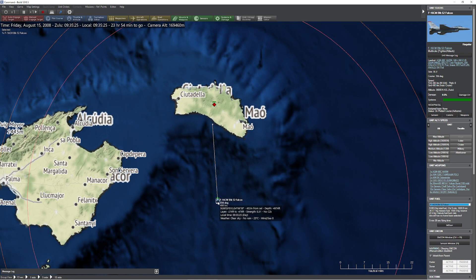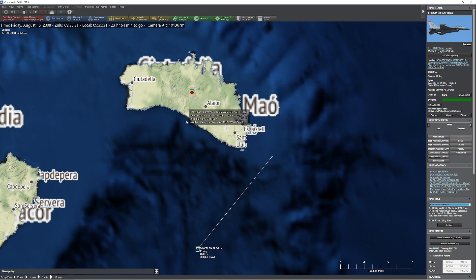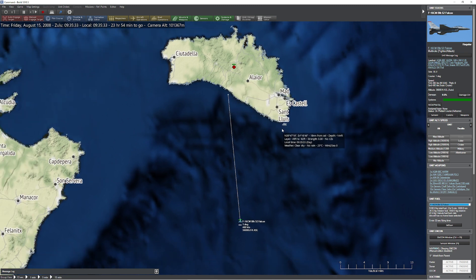I like how you can deselect units now. So like if I click here and click over here, you can deselect it — that's a nice touch. So we're coming in here, and at any moment we're about to get popped by a couple SA-2s. Pause. Sweet. Nice. I can show you what this looks like in action now.